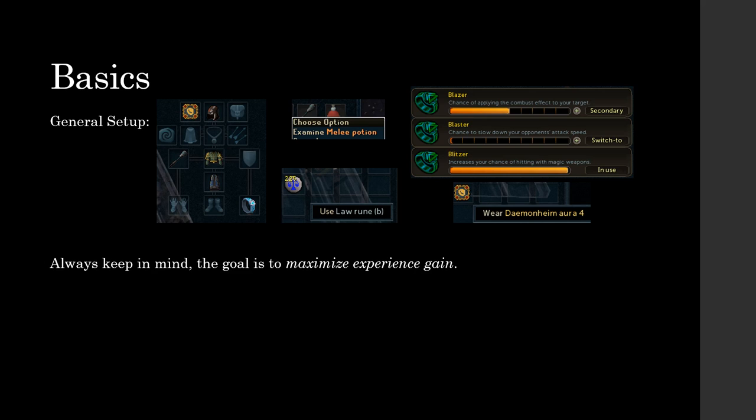My ring is set up so that I have all blitzer maxed out — that's really good. You need the hit chance for a lot of the level 130 mobs that you'll encounter for guardian doors. Later on, once you get the daemonheim aura 4, the secondary is ideally going to be blazer. It's much better than blaster. Blaster is defensive and you barely need anything defensive, especially if you have soul split. You want blazer just to do more damage and get that burst effect from time to time.